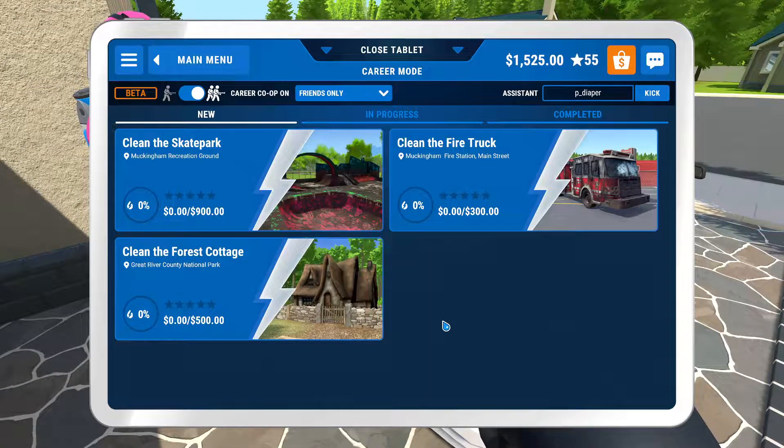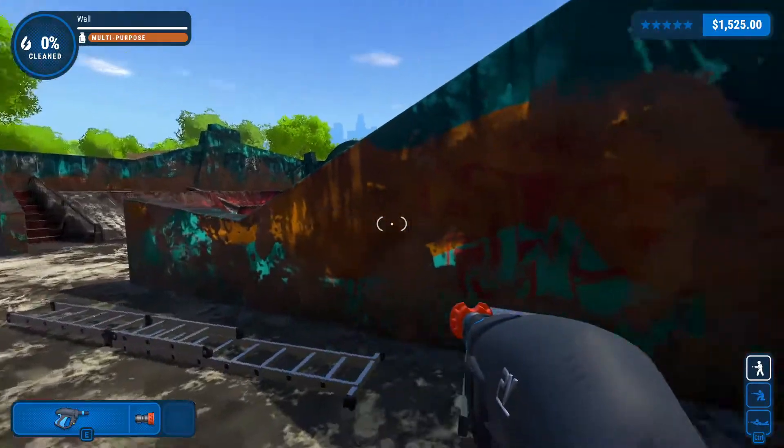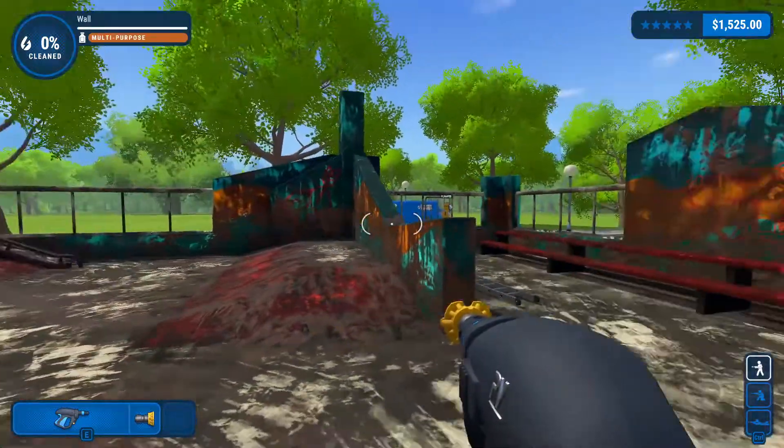Now what do we do? Skate park, fire truck or forest cottage? I reckon get skate park out of the way because it's a fairly big one. Fairly big — it's the whole bloody thing as well.